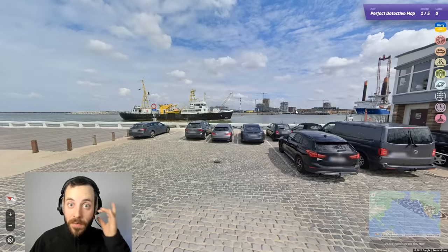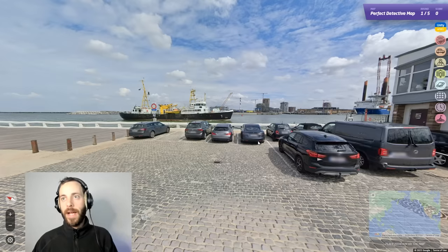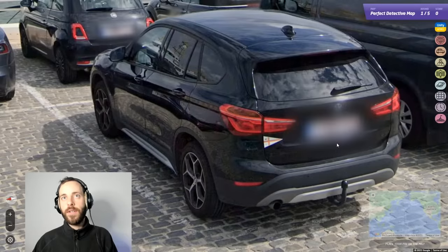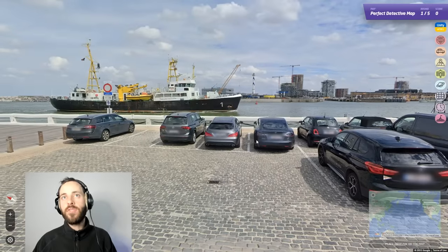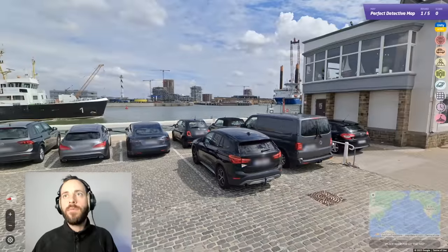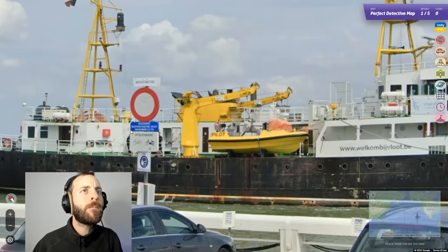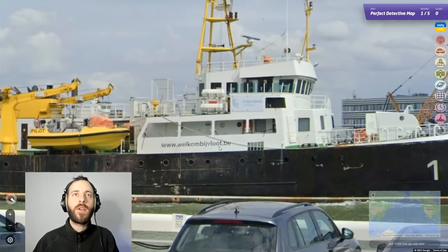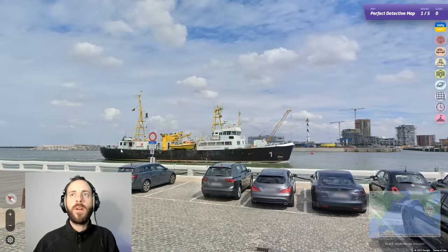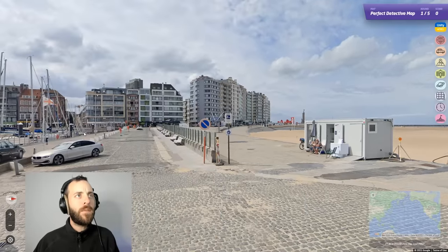Let's see what this map is all about and see if I can get a perfect score. Already here, without even panning, are we seeing a pink hue to these registration plates — putting us in Belgium? We've got a Tesla, a Fiat, a Mercedes, a Volkswagen, a Citroën, and a Mini. Pretty Belgium. Let's have a look over here — 'Lift Gezond,' something 'West,' 'Stark.' Yeah, that sounds pretty Belgian.